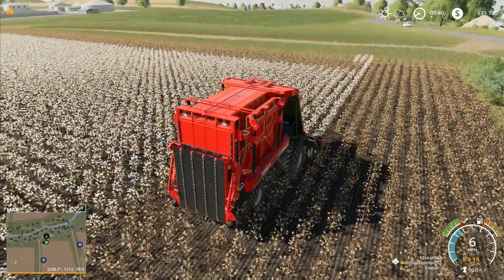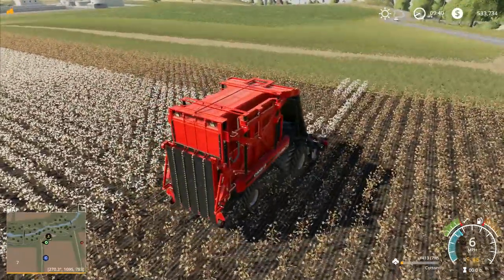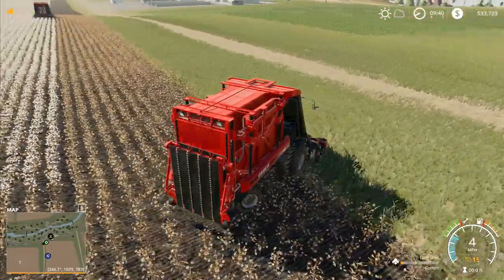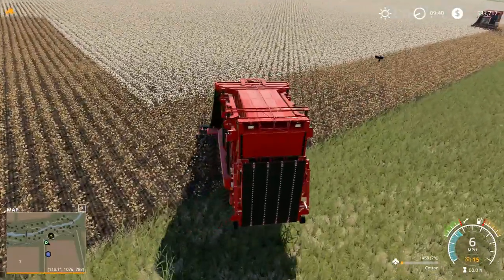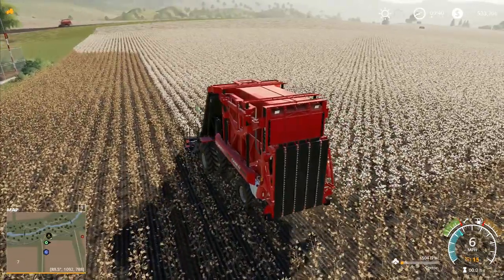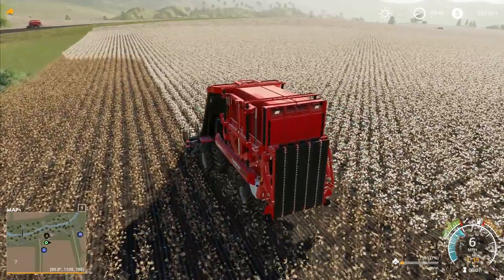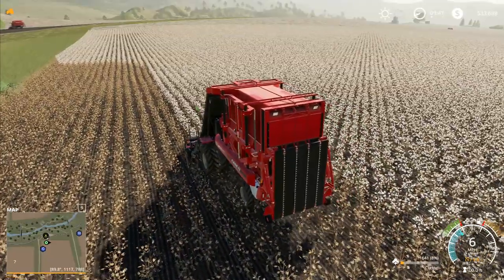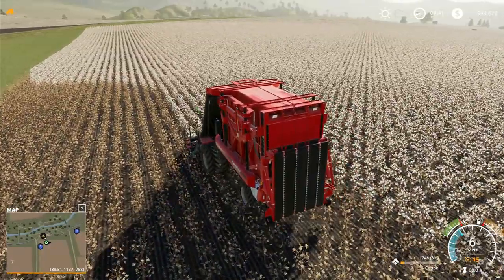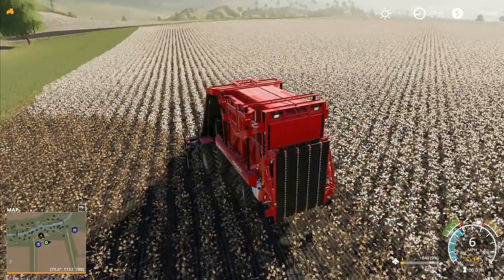You get a John Deere cotton harvester which a lot of people said isn't really very different to this one. However there is one significant difference: not only is it John Deere, which some of you are really going to like, but also it does round bale modules rather than the big square ones we get out of this. There's a couple of trailers - I don't know very much about them at the moment. I'm assuming they'll pick up the round bales, and they may be able to pick up both types of modules.